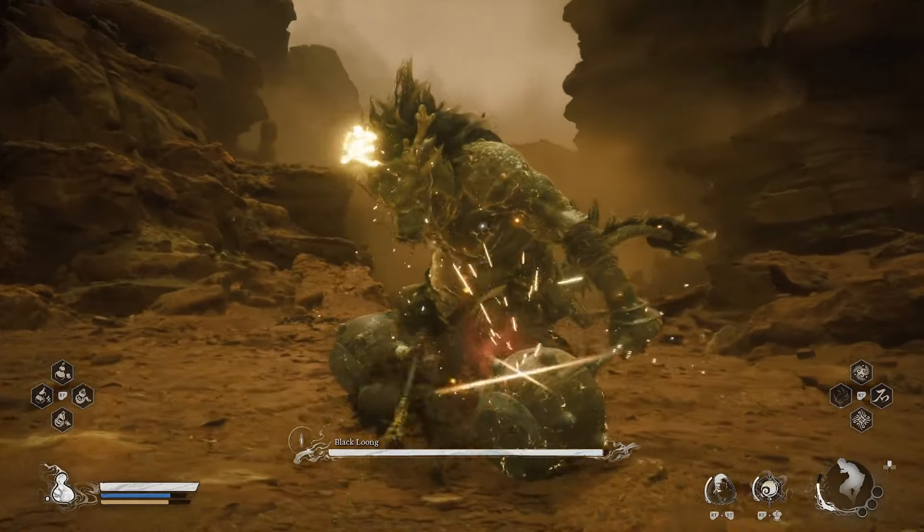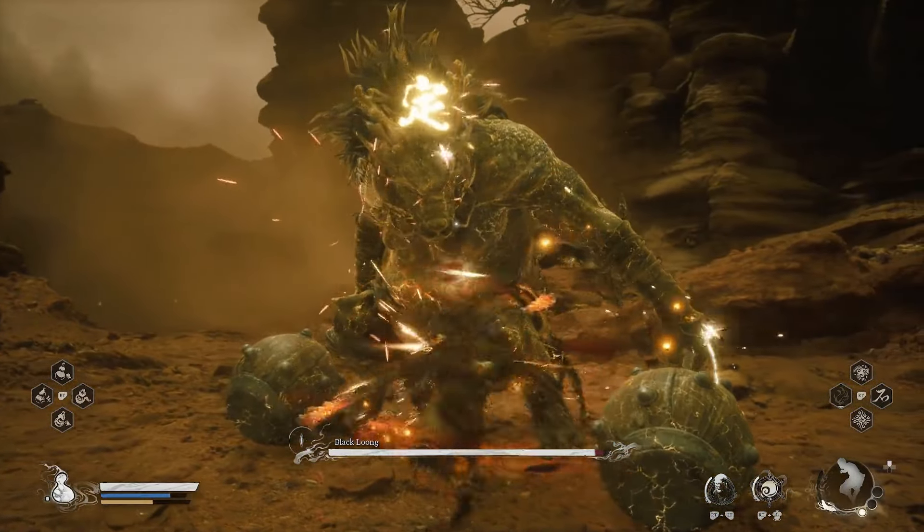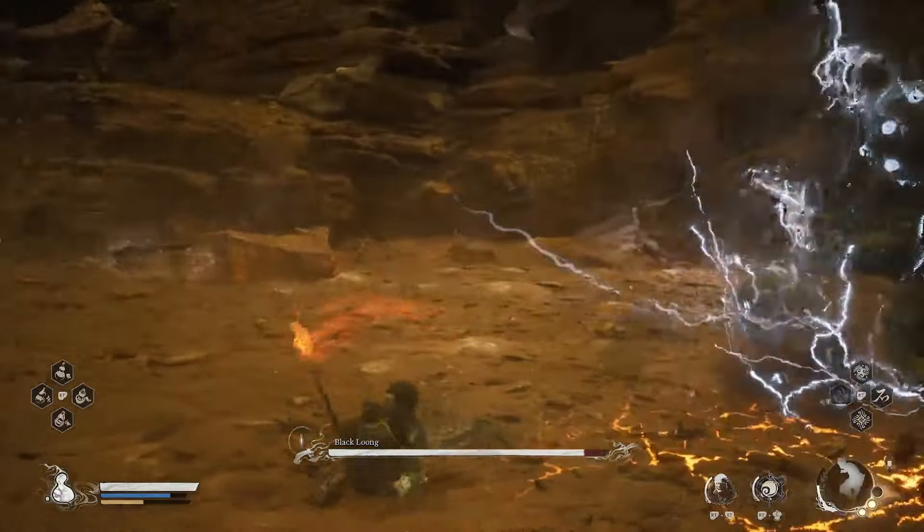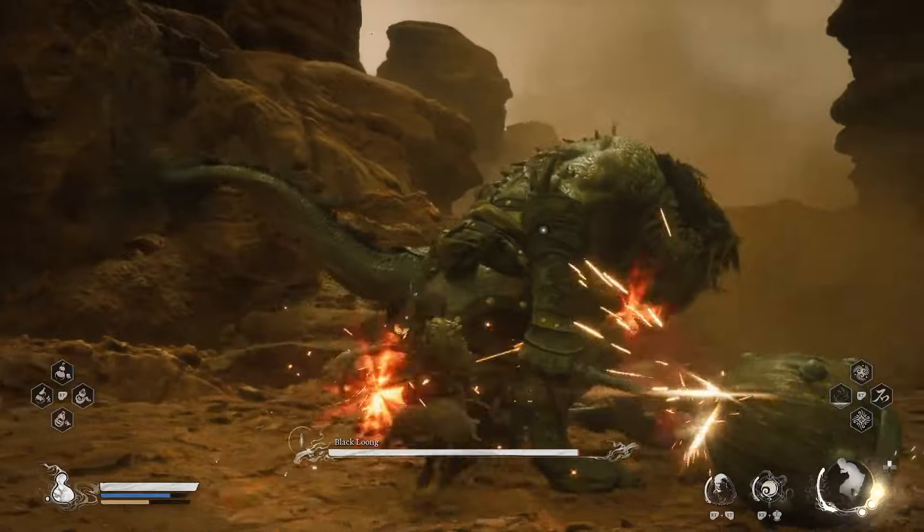He is quite slow but hits very hard, so be careful of his giant swings. There's also one attack where he shatters a bunch of lightning onto the ground that creates ripples you need to jump over. Thankfully, there are a bunch of rocks in the arena you can jump onto that allow you to stand over the ripples.